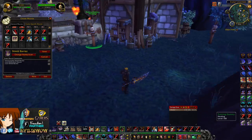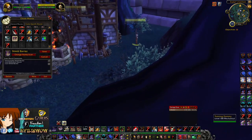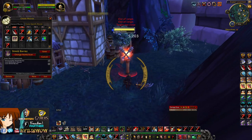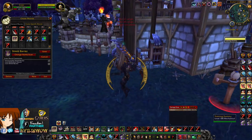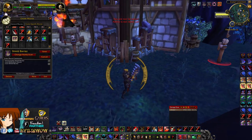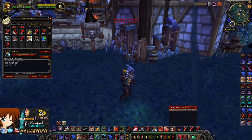Next macro is my Shield Barrier macro. All it really does is, if I want to get some rage and switch stances, it allows me to switch to Defensive Stance and use Shield Barrier — a really cool way to keep yourself alive.